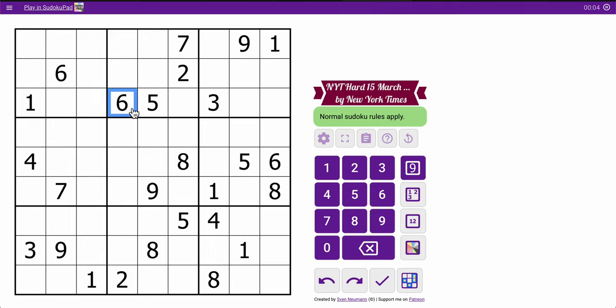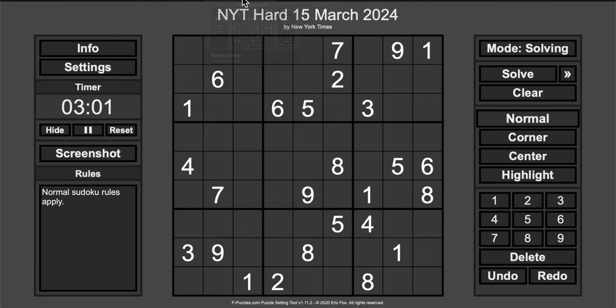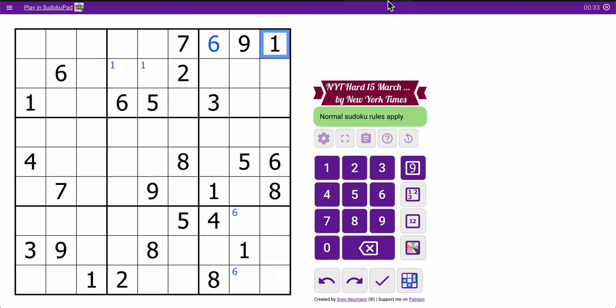I've got two sixes in rows two and three. I can place the six in row one, actually. It goes here, and then this six combined with that six will force one of those two to be a six. Going back to the initial scanning, these are ones by rows. If six and one are removed, I've got seven, nine, two, one, five, three. I'm done.